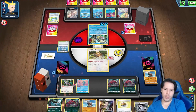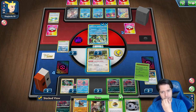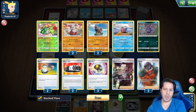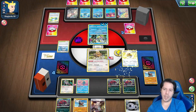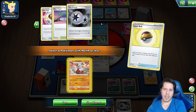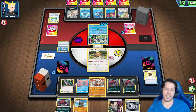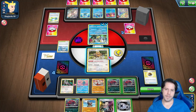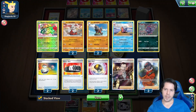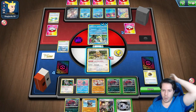Unfortunately I need this to be an Ultra Ball exactly, which it is not. So now I cannot take a knockout here and that is absolutely game. I had one Ultra Ball so it wasn't happening regardless.